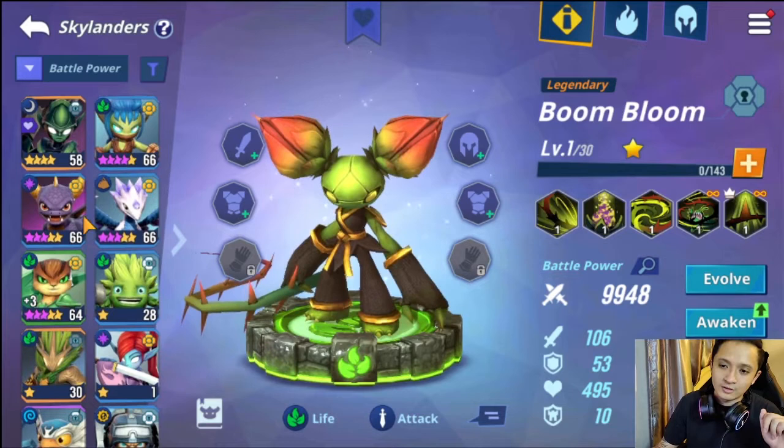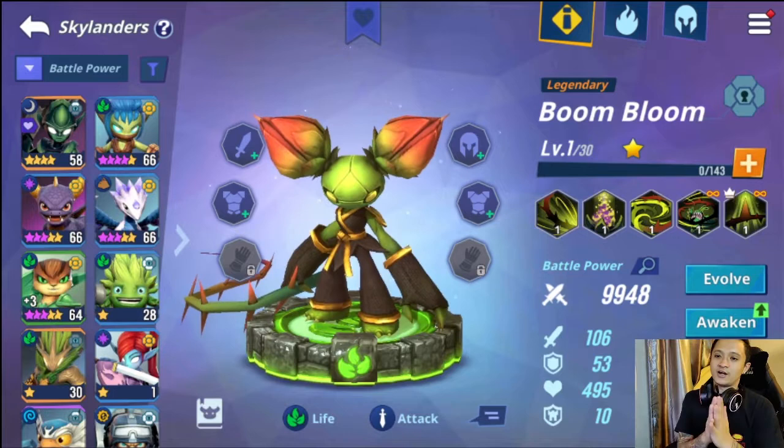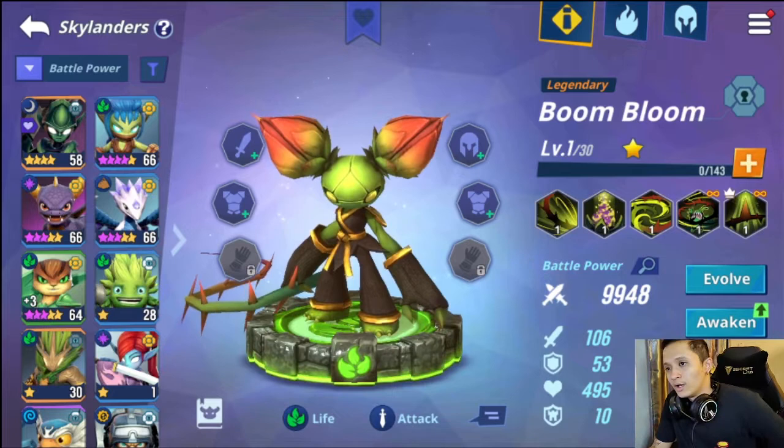I would suggest staying away from legendaries, but I made it quite far with just three units. In that breakdown I recommended two legendaries: Bloom Bloom and Ambush. Between those two I'd suggest Bloom Bloom over Ambush, because Ambush is very niche. Bloom Bloom would be better if you're choosing between these two.